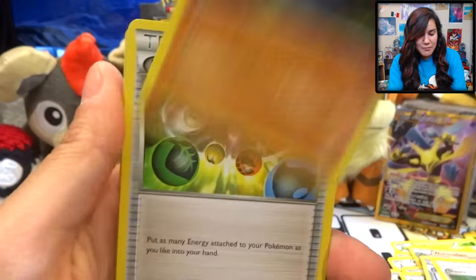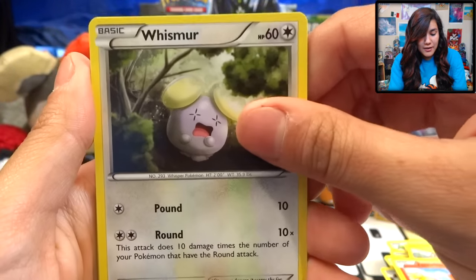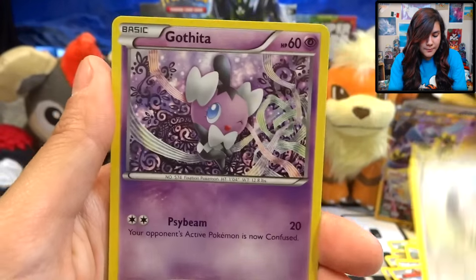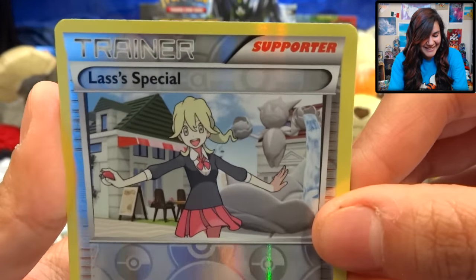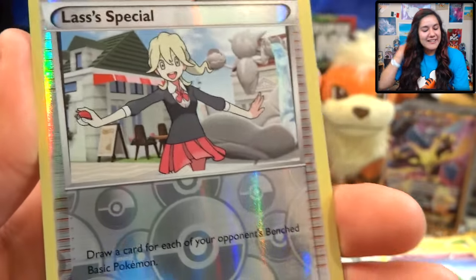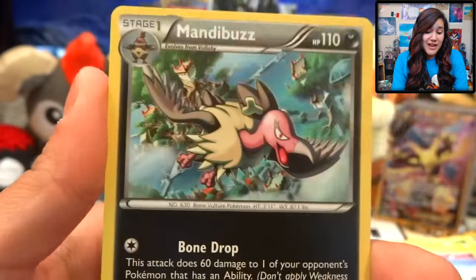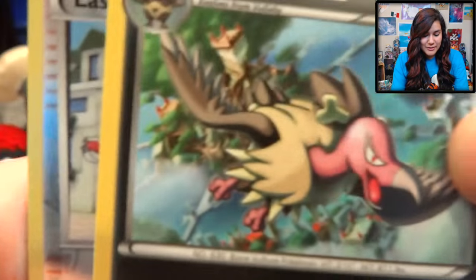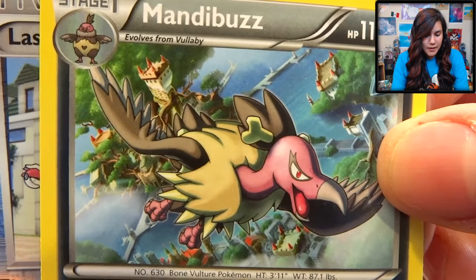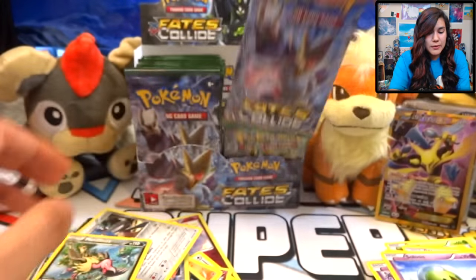We got a Shauna, Pupitar, and Energy Reset, a Fennekin, Whishmur, also got a Mincino, a Gothita, Solosis, a Lass's Special. And we also got a Mandibuzz as a regular rare. So this one is pretty interesting — Mandibuzz being all mysterious with lots of buildings in the background. He's out there living. That's all you really need to do.